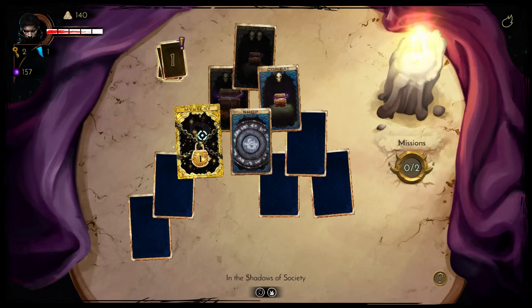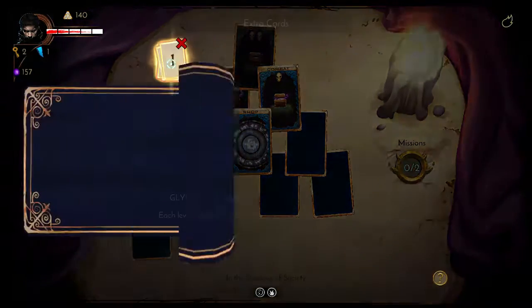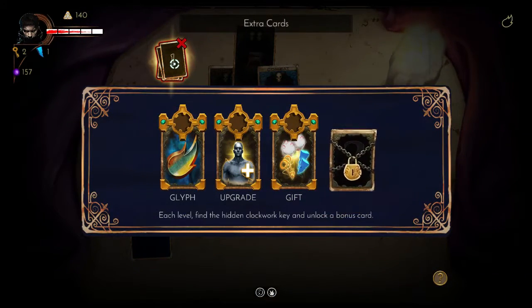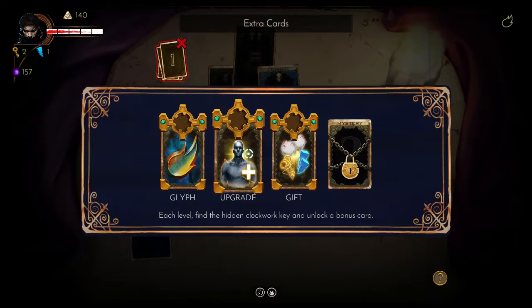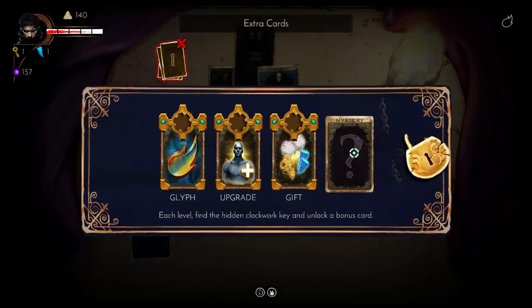A special golden mega card has opened up. I need to use one of my keys, which I've collected elsewhere. I've collected the clockwork key — there's one hidden on every level. It's encouraging me to pick this bonus extra card, which was a result of picking up that question mark card. It's all very confusing. There's a lot to learn.